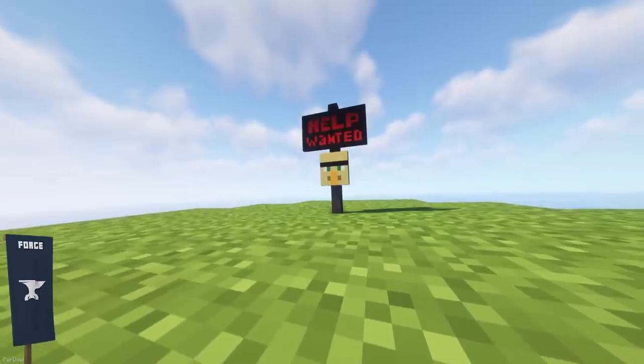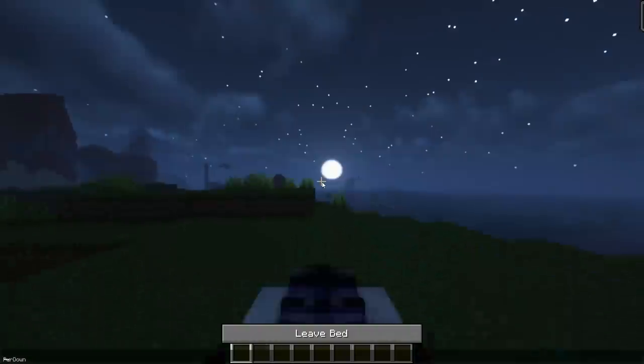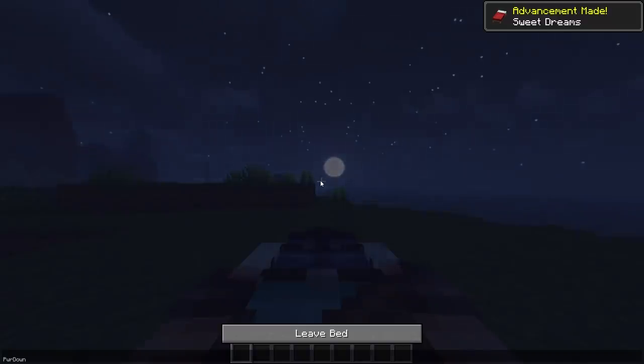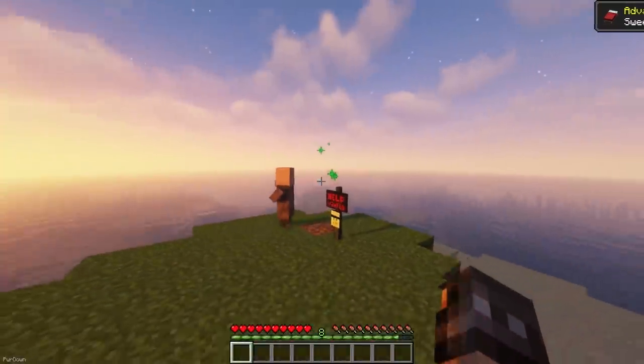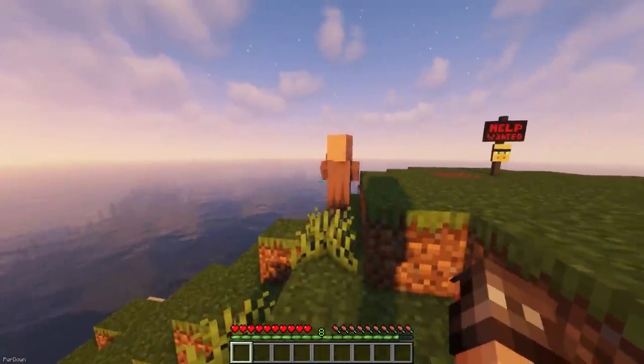Help Wanted will allow you to craft a Villager Post from 5 Planks, Red Dye and a Stick. When placed down, there'll be a small chance for Villagers to spawn outside each morning, or you can speed up the process by placing down an Emerald Block. It's great for if you need more Villagers, or if you're trying to create a Village from scratch.